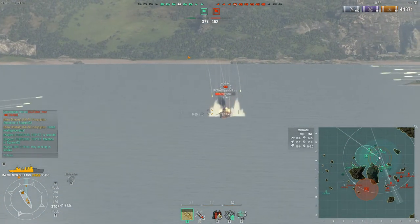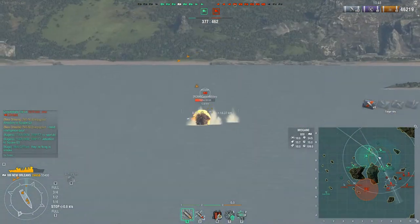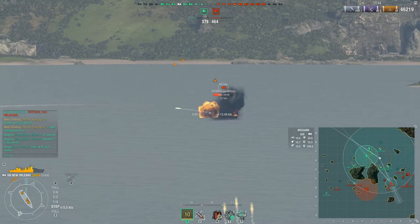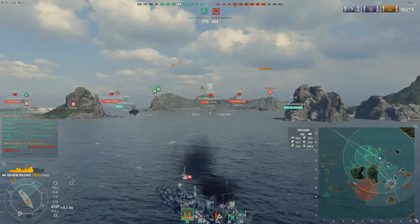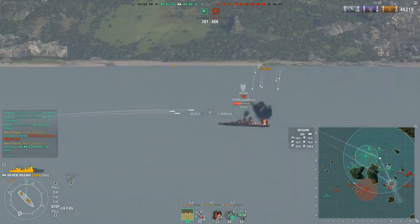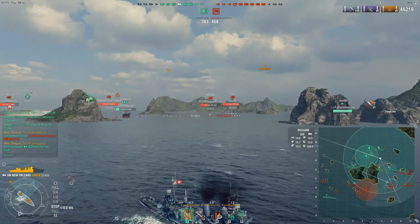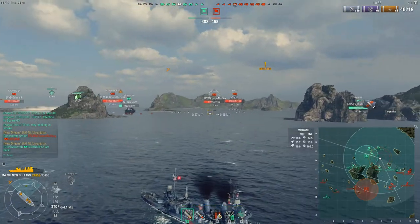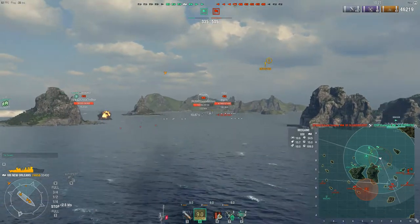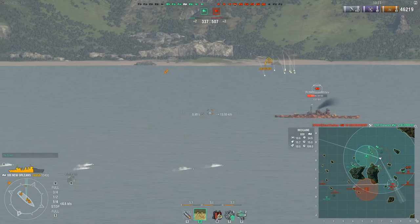I keep firing at this Mogami — he keeps going backwards and changing his course, so I chain fire instead. I'm doing minimal damage. I switch to AP because he shows a big broadside, but I believe he angles in afterwards so this might not work. I do a big chunk with HE. He notices when I switch to AP, so he always tries to angle in and shoots me back. I miss my salvo completely because he knows my AP would devastate him with citadels.